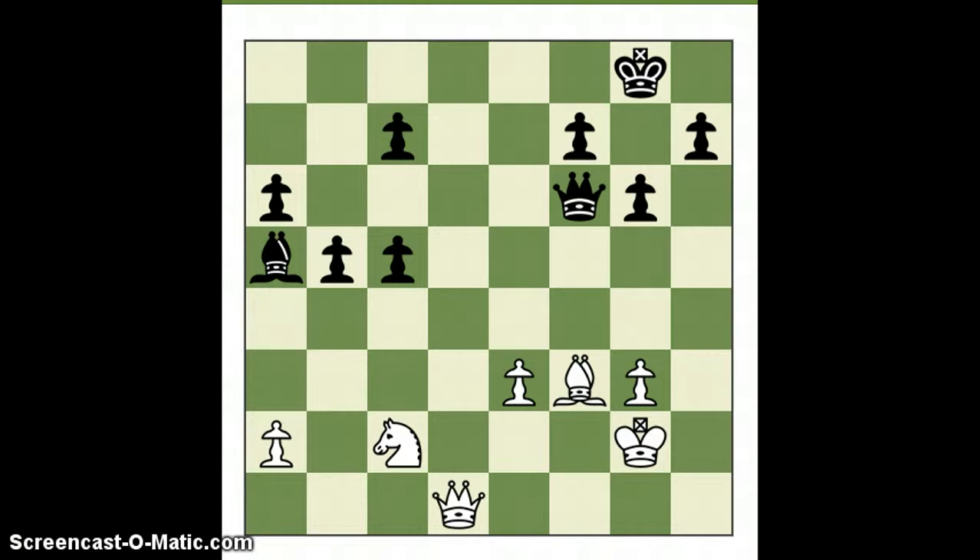White gets out of the pin. And from here the game continued to move 66, which I will not play out, with seven pawns versus three. It was a slight struggle, but black won on move 66.